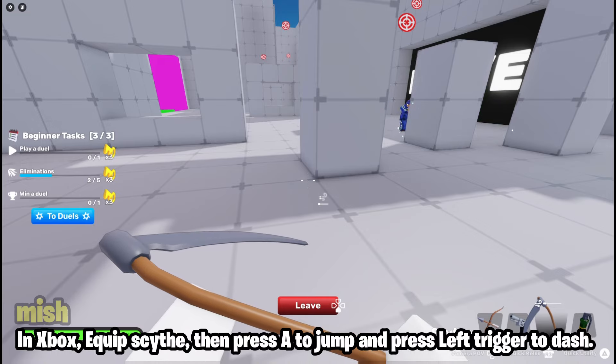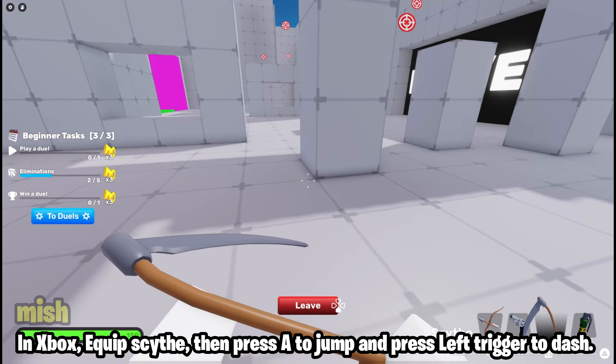In Xbox, equip Scythe, then press A to jump and press the left trigger to dash.